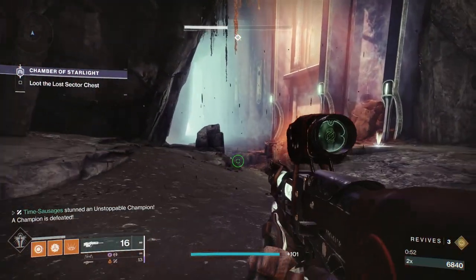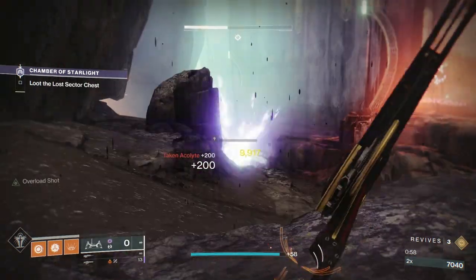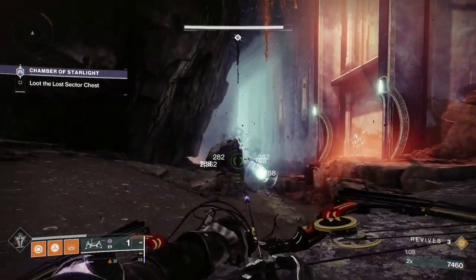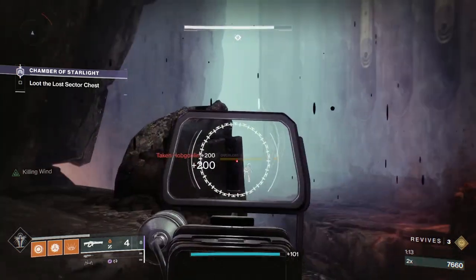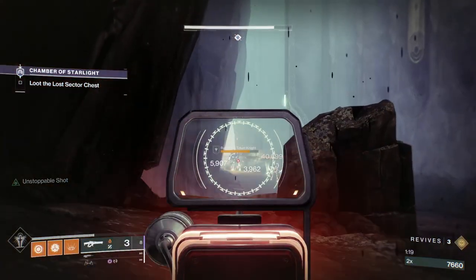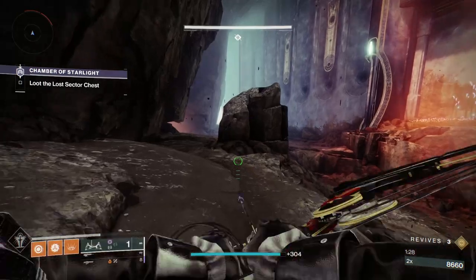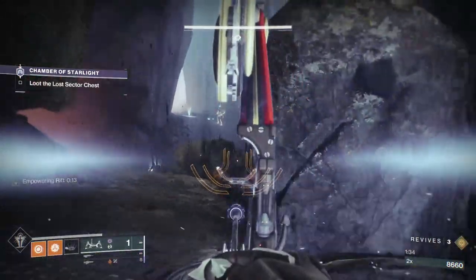So that's the first Unstoppable, and then we've got an Overload Champion up the back as well. So let's take out all the ones with void shields first — all the Akko enemies. There are Hobgoblins too; they don't have shields, they're just incredibly annoying. We've got to take out this solar shielded enemy. It's best to take these guys out in order so you're left dealing with the older Overload Champion. Let's take him out with our bow, and then stick an Empowering Rift on, which will also give me extra range because of the Lunafaction Boots.